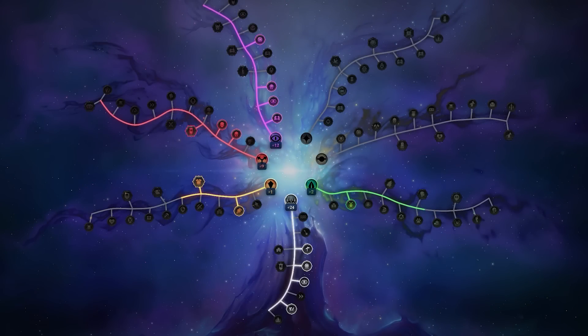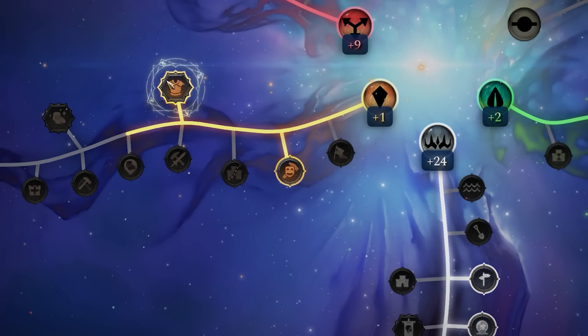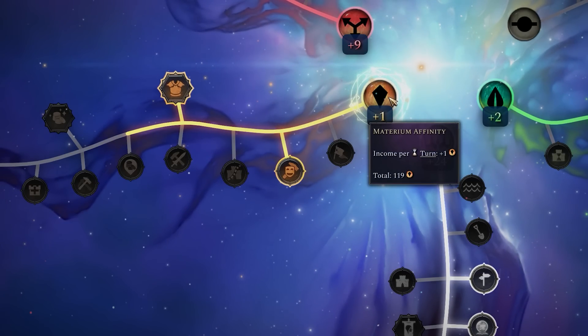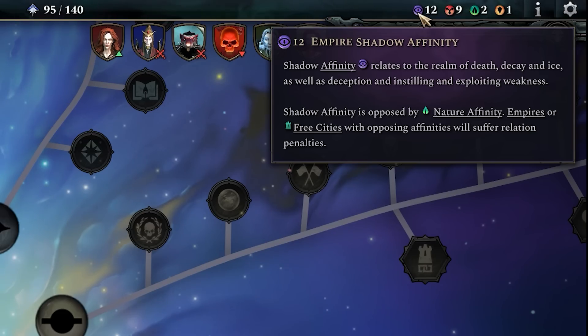One of the most powerful features inside of Age of Wonders is the Empire Development Tree, where we spend our Imperium to unlock a whole load of sweet rewards. With long-running abilities located along the populated side of the tree, and often one-off abilities located on the other branch, each branch of the tree reflects a certain affinity. By unlocking more tomes of magic or adding to your affinities in the faction creator, you can determine how quickly you unlock the branches of the tree.